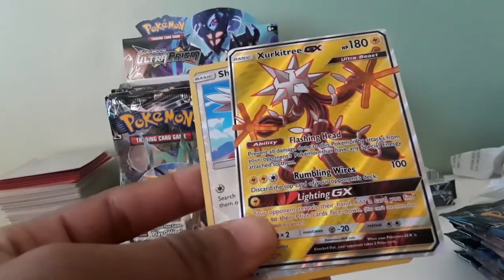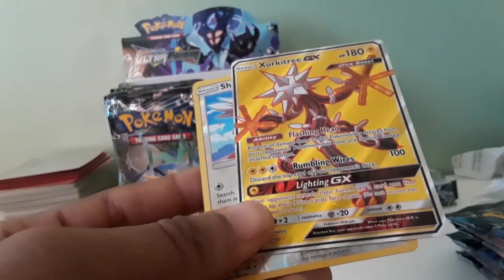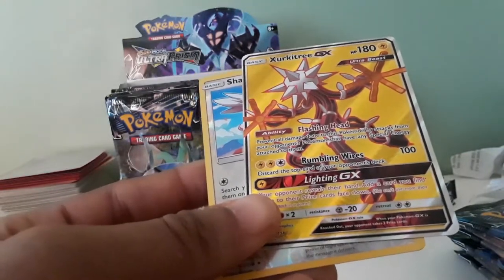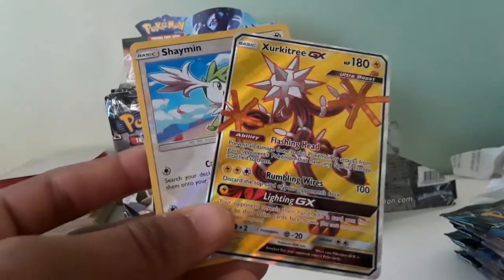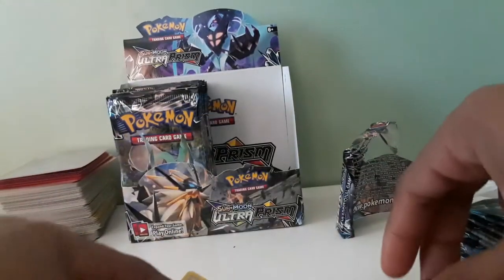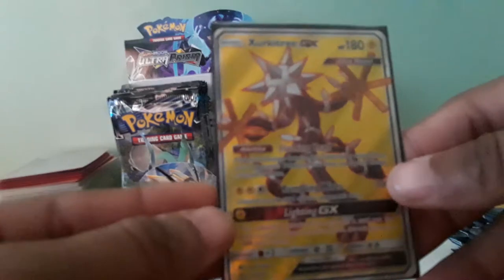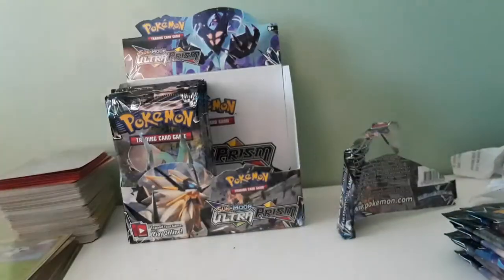Zeraora's Flash Head ability defends all damage done to this Pokemon by attacks from your opponent's Pokemon that have any special energies attached. Wumble and Wire discards the top card of your opponent's deck, does 100 damage. Lightning GX — look at your opponent's hand and add a card you find there to the prize cards face down. That is a pretty nice card right there! We got some bangers in this one. We're gonna sleeve this one up — there we go, Zeraora is sleeved. We got a Full Art in the first pack! There's the code of the day for you guys.